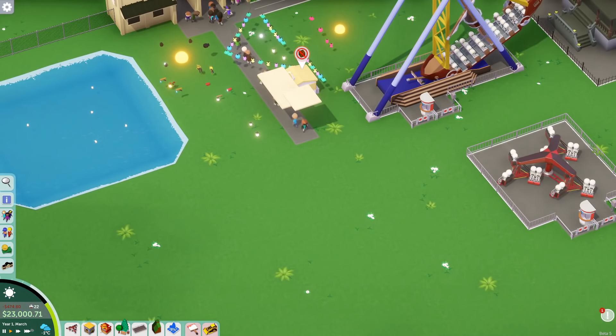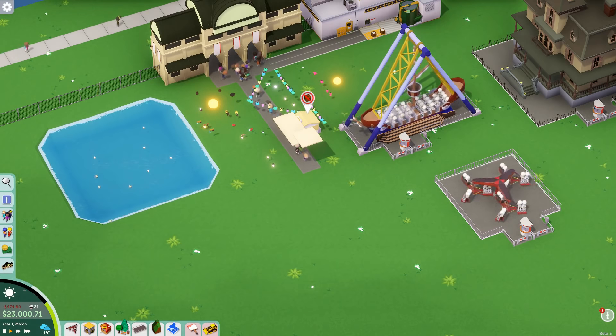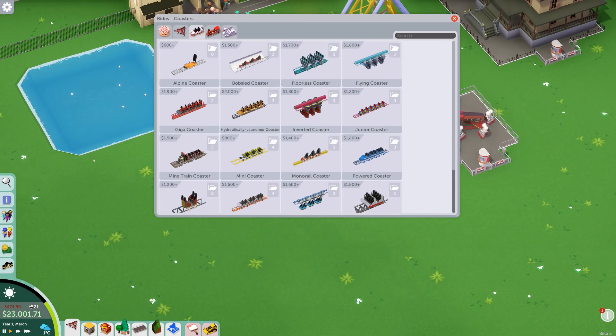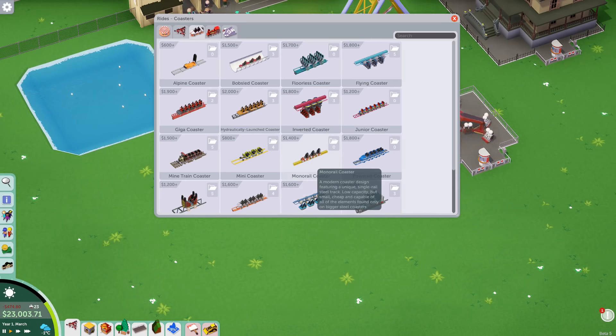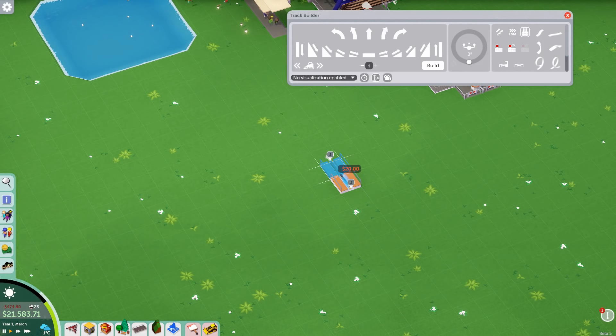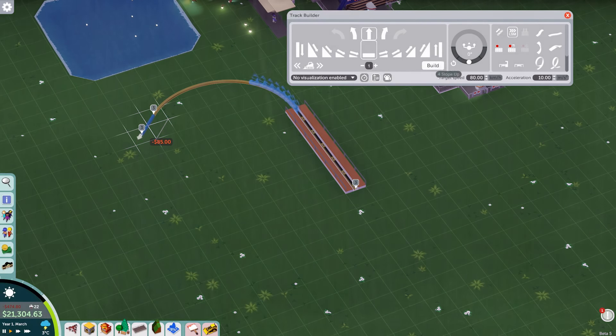Let me double check the coaster thing before ending the video - I don't want to miss it. Okay, I was being completely blind before - right here between mini and powered is a monorail coaster. It's described as 'a modern coaster design featuring a unique single rail steel track, low capacity but small, cheap, and capable of all the big elements found only on the bigger steel coasters.' Sorry I missed that! Let's make a quick one - actually let's go mental. It's got a launch! Let's add a launch.